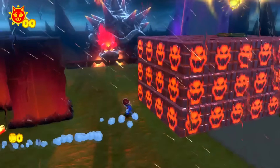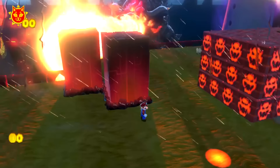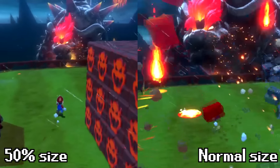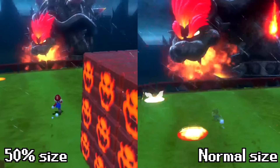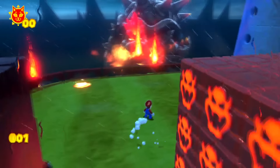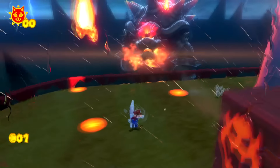Today, we test the limits of Bowser's Fury modding by making Bowser smaller than normal. Here's a comparison between Bowser at his regular size and Bowser at half of his regular size. And even at half of his regular size, Bowser still does look pretty big. Bowser's fire breath attack normally breaks these Fury blocks and reveals some steps that you can use to collect this cat shine.